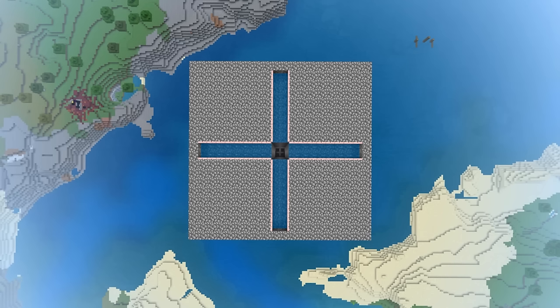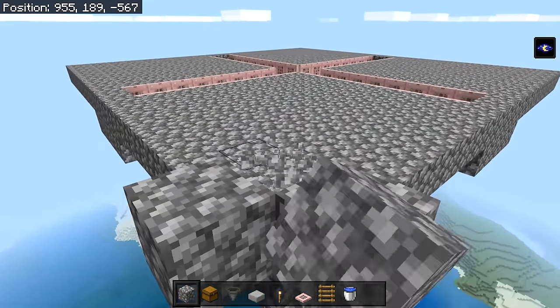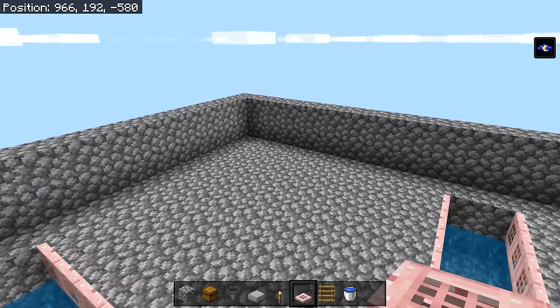Now that our farm looks like this, build a wall all the way around. Place a temporary block in any corner, then place two blocks, get rid of the temporary block, and make these two blocks tall. Then go ahead and build this wall all the way across.